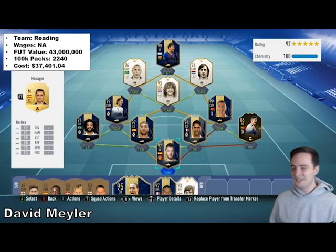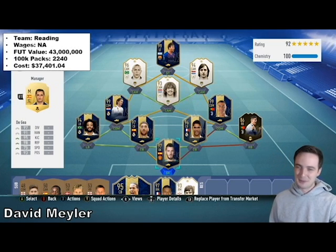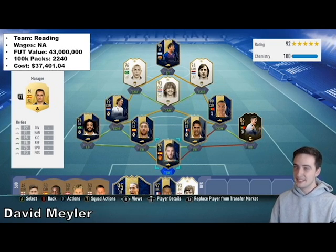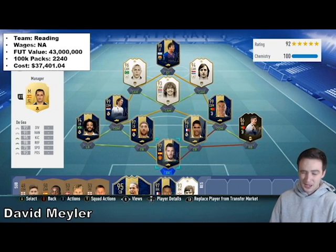And then our big spender — David Myler — by a mile the most expensive team we've seen. He plays for Reading, and he's obviously the captain of the Republic of Ireland — a very good player and pretty big into the FIFA scene. He's spent a total of $37,401 at a minimum; I don't know if he's got more coins in his club. This would run you about 2,240 100k packs, which is absolutely outrageous. I think this is probably the best team you could possibly make in the game right now — maybe if you worked in Trent Alexander-Arnold with Van Dijk for Varane or something, but this is about as good as it gets.